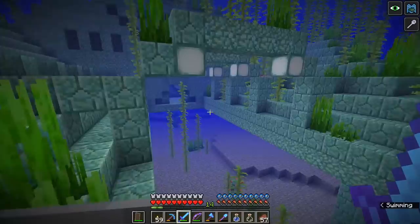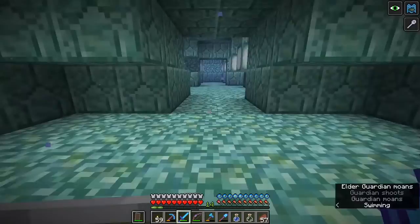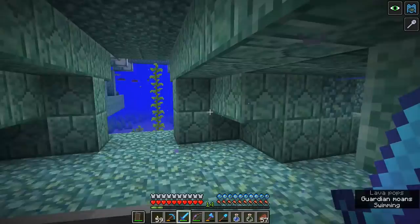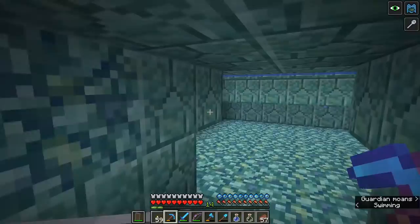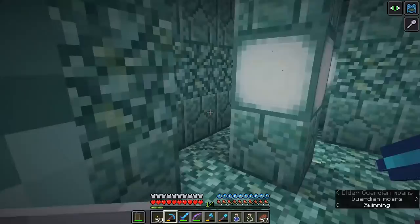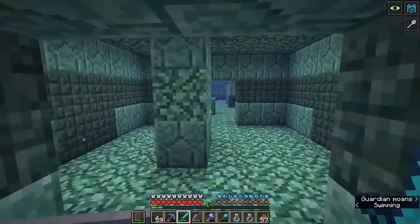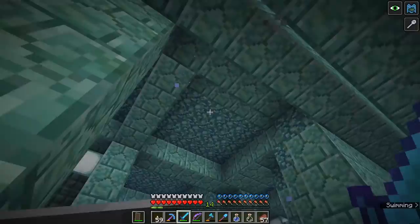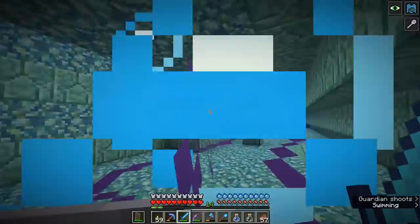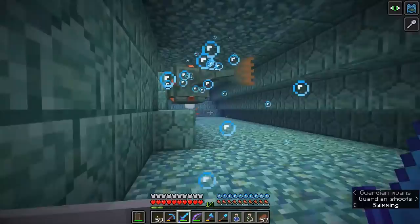The first thing we want to do is head for the entrance, which looks like it's going to be on the opposite side of the monument. The entrance is always where these archways are. Step into the monument and take a look around — this place is a maze and the maze in here is procedurally generated, meaning it will be different in more or less every single monument you go into. There are set combinations of rooms and they will look the same in different monuments, but they're not going to be in the same order. This is the room with the large central pillar — and there is our first elder guardian.